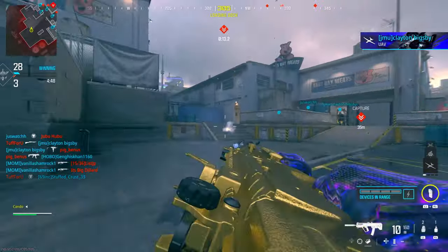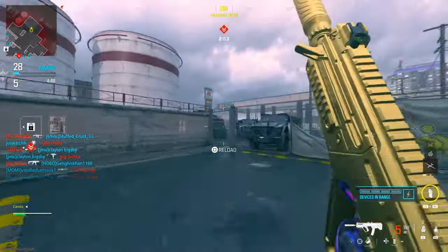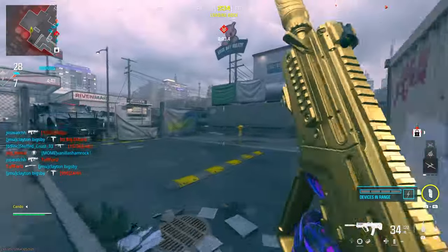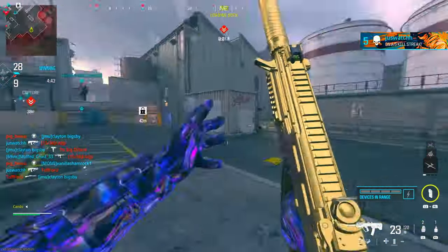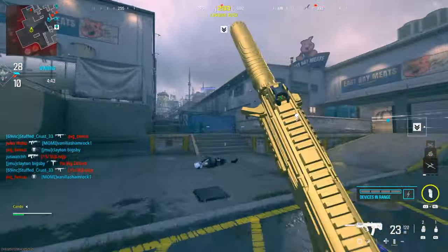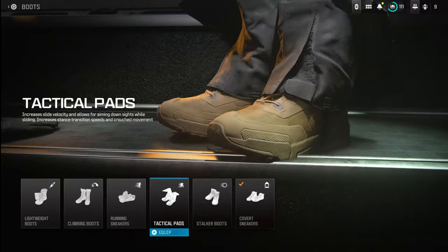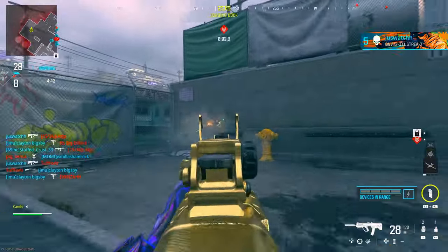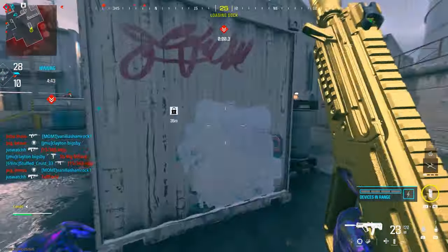You can see it says it allows you to aim down sights while sliding. So what that means is you're going to slide and it's actually going to allow you to aim down sights. Usually when you aim down sights while sliding, you're in tact stance — your gun slides to the side and it doesn't count for your weapon. The reason why it doesn't count is because you're not using this perk. When you equip it, you can see you're sliding while aiming down sights instead of sliding and not getting the kills counted.